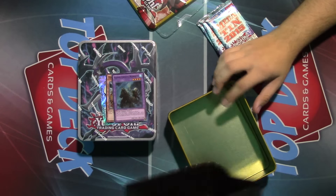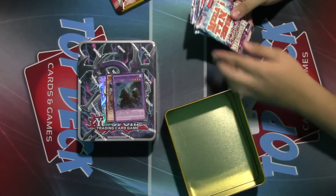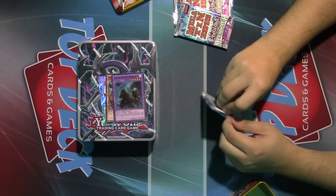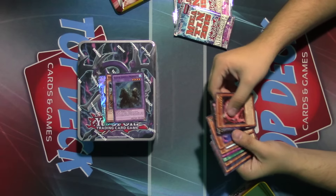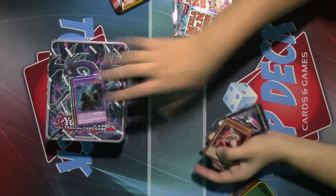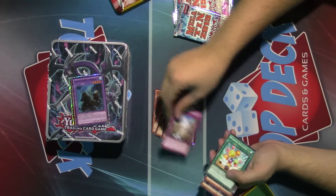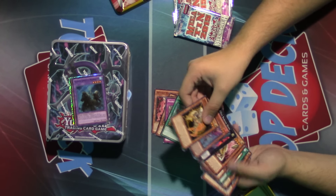These tins are a little bigger than normal, by the way — it's a nice big tin to put stuff in. They come with three Mega Packs, and Mega Packs are 16 cards each. Let's just grab one and open them. We have our wealth of commons, then we have some Rares and some foils. Got some sweet stuff in this one.